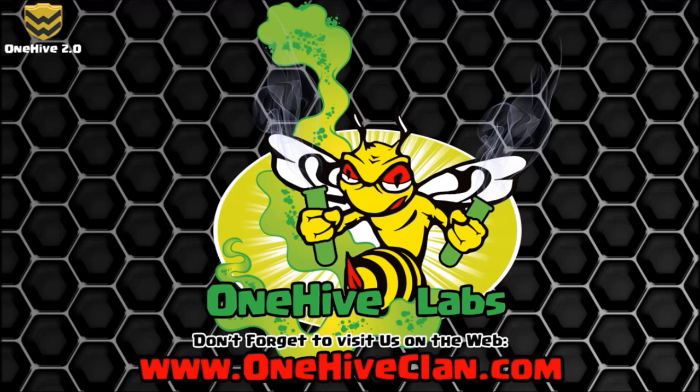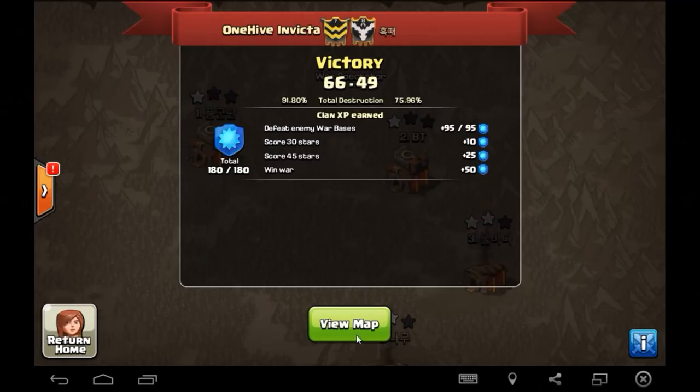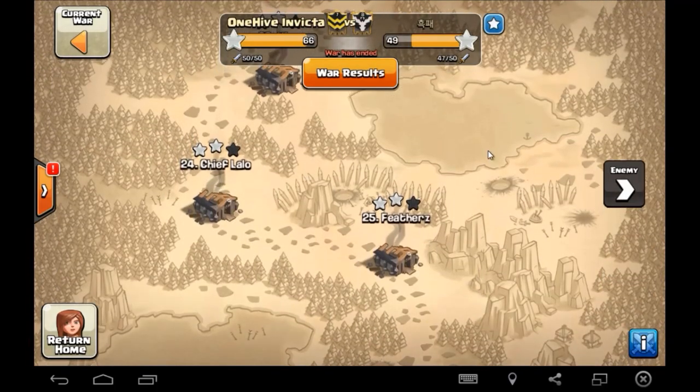What's going on guys, Wiser here bringing you the recap of the last war for Invicta. It was against another South Korean farming clan, but Invicta did a great job again clearing the board and had some really nice attacks. Flipping over here real quick - it was 66 to 49 for Invicta, so good job guys. They did use most of their attacks.